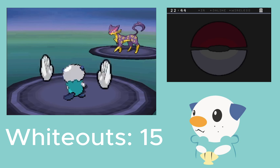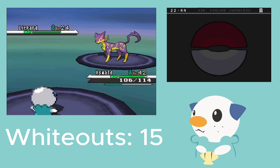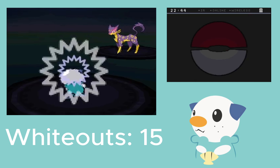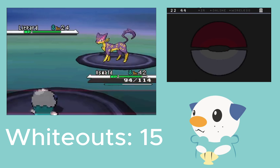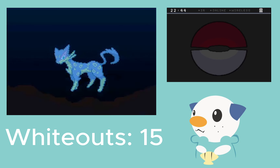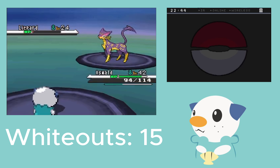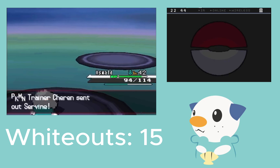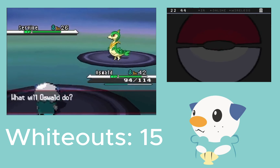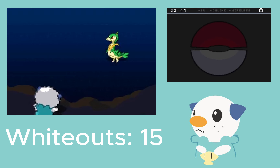We'll just Water Pulse here. Oh, I forgot they always go for Fake Out and it annoys me so much because you flinch every single time. But Water Pulse should be able to take it out. Nice. Okay, now we have Servine. This will be a little bit tougher — wait, level 26, I'm 16 levels above. What am I talking about? This won't be too bad, unless they crit or something.